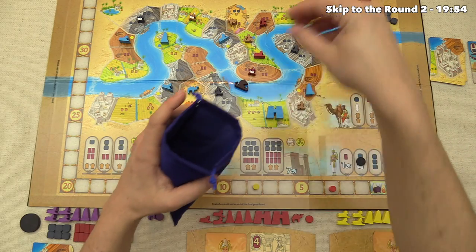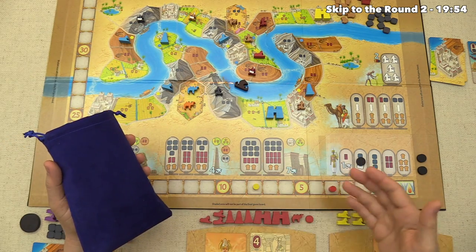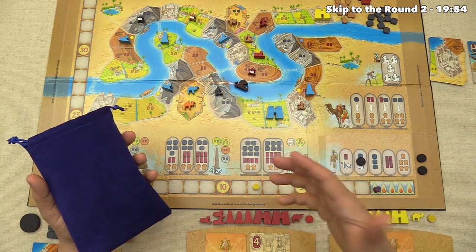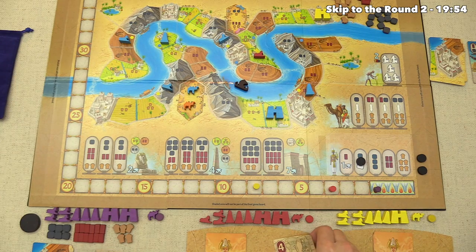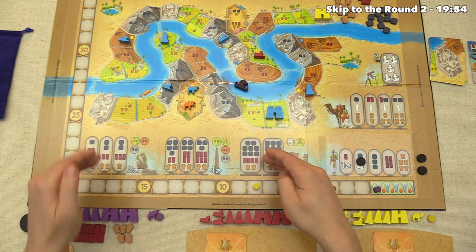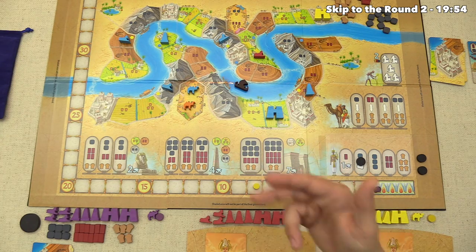All laborers are pulled off the board and put back into the bag — including any in player areas. You're not allowed to save laborers from round to round, so players are incentivized to spend all of them. Boon cards that were played — ours and red's — are removed from the game. Yellow didn't play one this round. Any monuments on planning tracks that weren't built would be removed, but none were left unbuilt, so cleanup is complete and we move into round two.